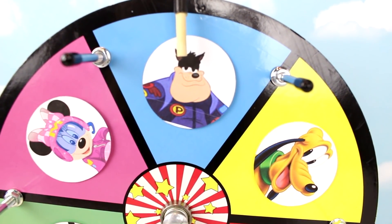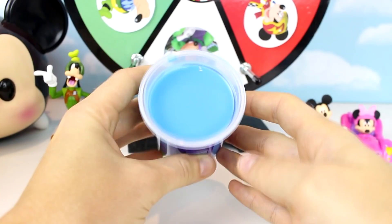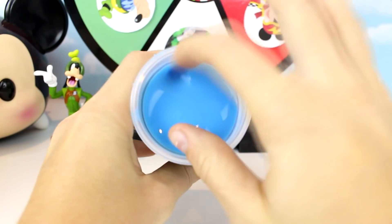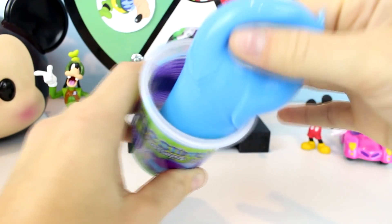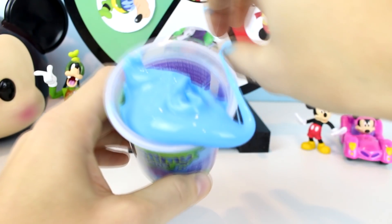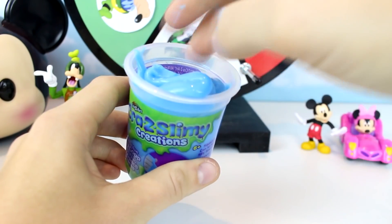Oh no, it landed on Pete — we lost the game! And it looks like Pete brought us some blue slime. Oh boy, look at how sticky it is. Gross. How could we lose to the bad guys?